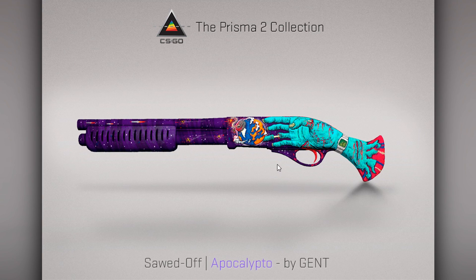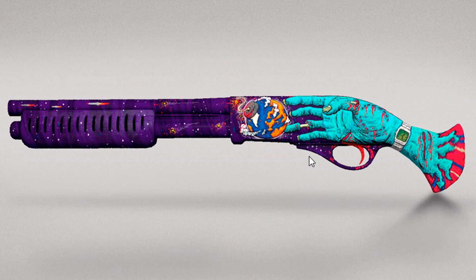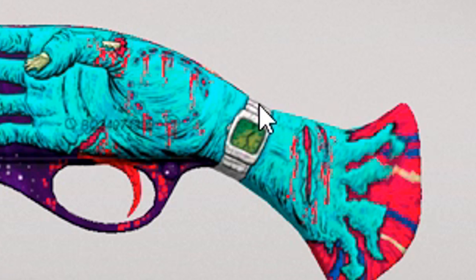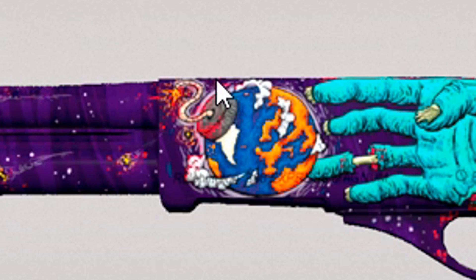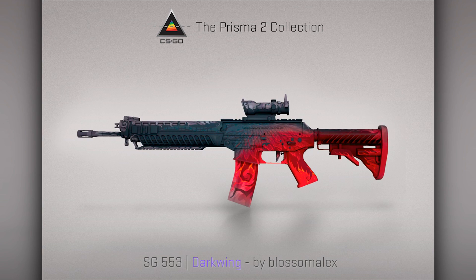Sawed-Off Apocalypto — this is very appropriate now considering coronavirus, and considering the video I posted yesterday on the second channel about the apocalypse. Link in the description. This Sawed-Off is awesome. Look at the watch on the hand, which looks like it's on the handle, and the Earth, and then the galaxy in the background. Next up, Scar 20 Enforcer — I like the colors. I don't like these futuristic metallic things, but the gradient here is very nice. SG Dark Wing also looks very cool.